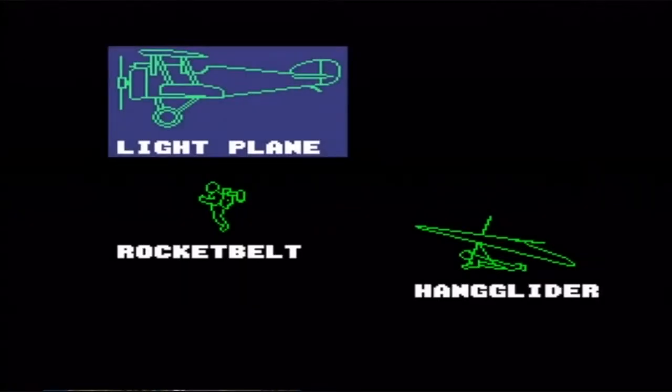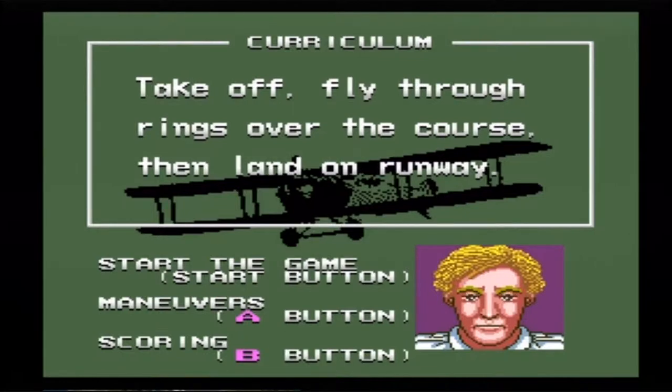And there's the hang glider this time — I'm not going to do that right now, I'm kind of afraid. Let's go with the light plane for right now. Take off, fly through rings over the course, then land on the roadway. Seems simple enough, right? I hope it is.